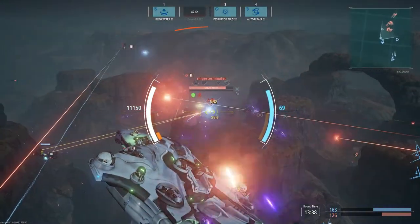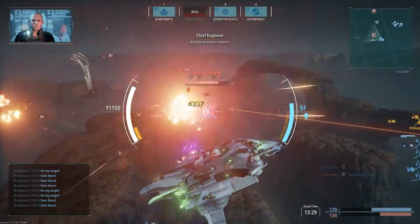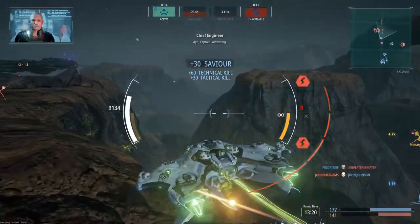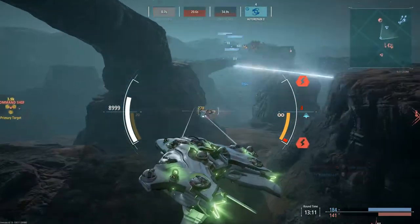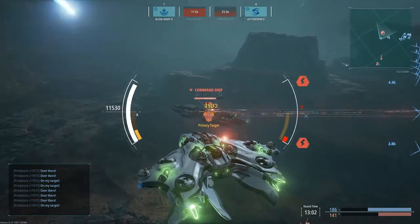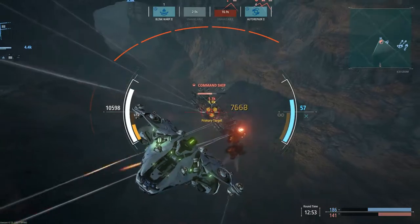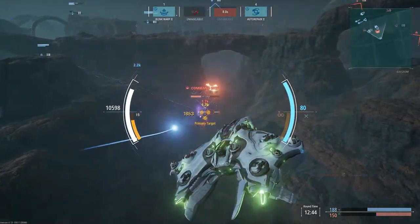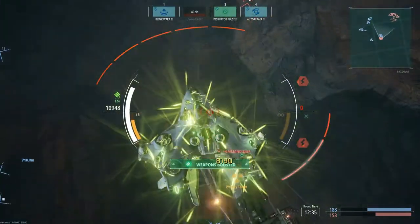After command ship detected. Amplifying weapon systems. Pulse countermeasures, aye Captain. Pulse generator recharging. Hostile ship neutralized. Activating. Full power to maneuvering thrusters. Activating primary weapons, Captain. Picking up enemy contact over there. Requesting fire over here. Drain torpedo launched. Amplifying weapons. The enemy's command ship has been destroyed.